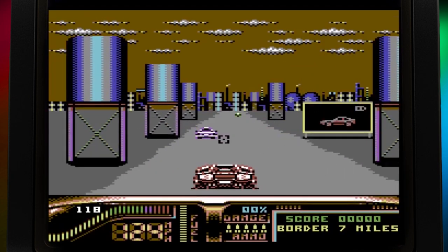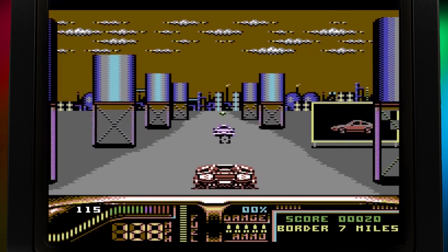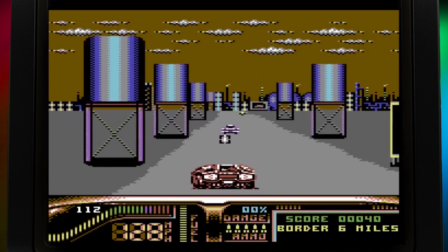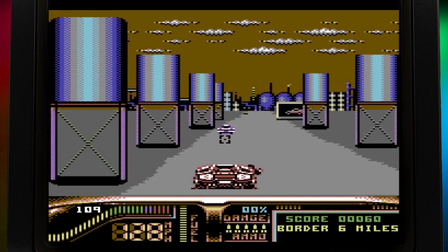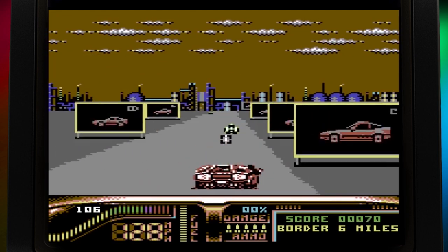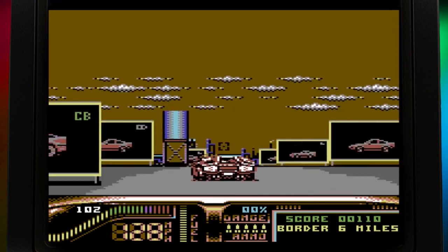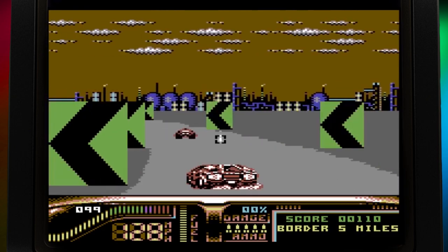Drifting into the first level, you screech off at pace, soon gaining ground on the terrorist convoy. What immediately strikes you is the high quality sprite work of Robin Levy and Chris Butler. The car itself looks sturdy and imposing as it navigates the road, and one of the protagonists hanging out of the window to fire adds a welcomed flourish. Enemy vehicles are created with just as much attention to detail, with a bigger range on offer than Frank Butch's car lot.